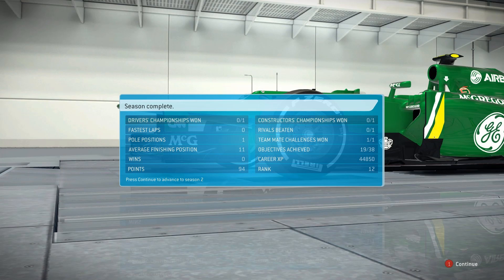So there we go — here are the stats for this season. No drivers' or constructors' championships obviously. Fastest laps — none. Pole positions — one, of course that was in Australia where I got pole and then decided not to qualify. Average finishing position was 11, just outside the points. Wins showing none — well that's not right, I won in Monza. That's wrong, but okay. Points: 94. Rivals beating — interestingly it never asked me to select a rival, which I think must be a glitch. Teammate challenge — won. Career XP 44,850, rank 12.